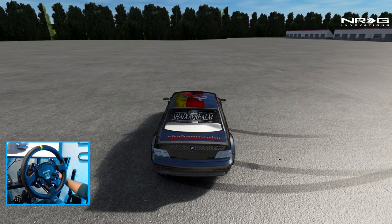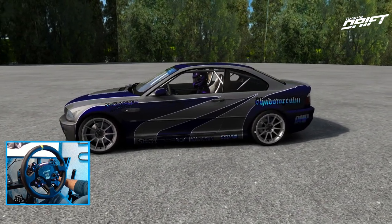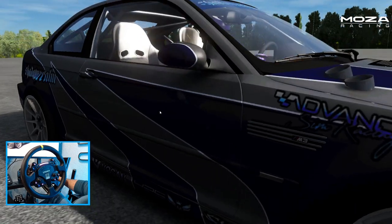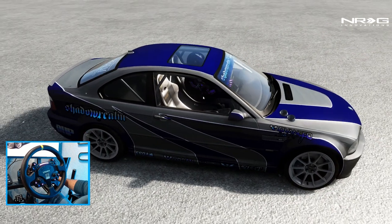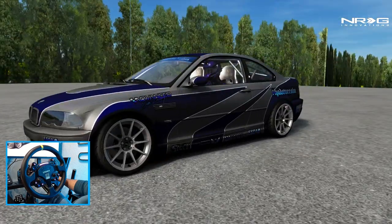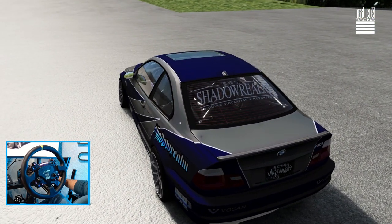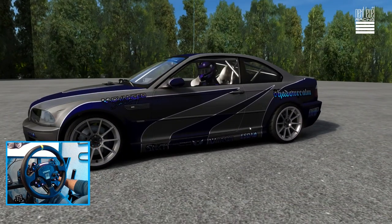The next one on the block is the E46. We're starting off with all the BMWs. Once again, a very basic E46, something you'd see in grass roots or entry-level drifting. We got some hood dumps - very aggressive hood dumps. Shout out to Vosin and ESCA. The Need for Speed Most Wanted paint is the most noticeable thing on this car.